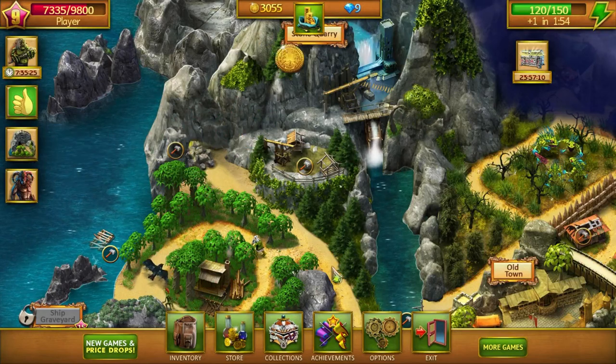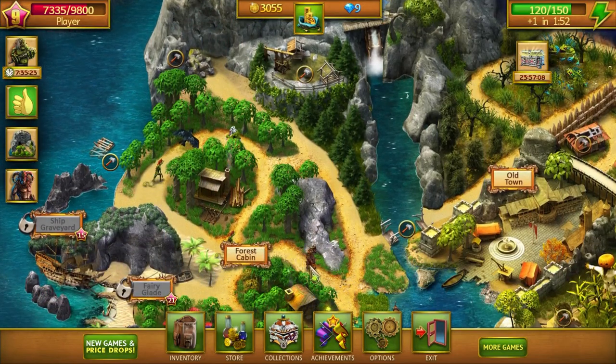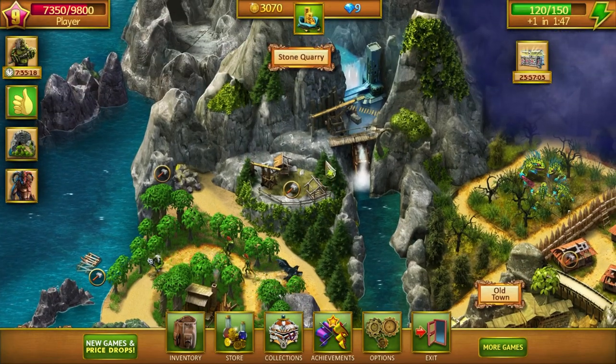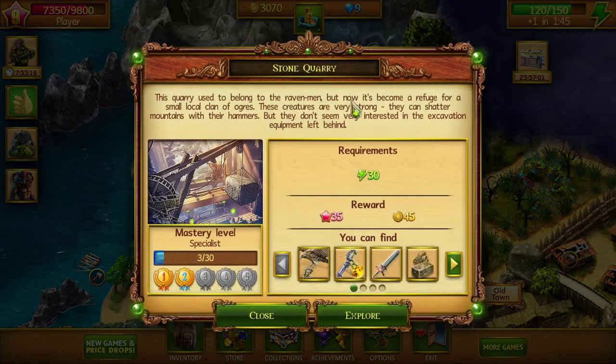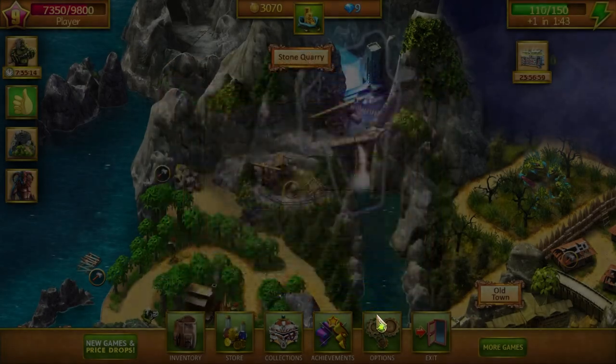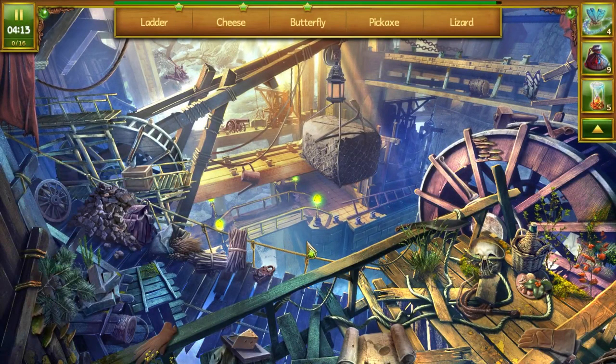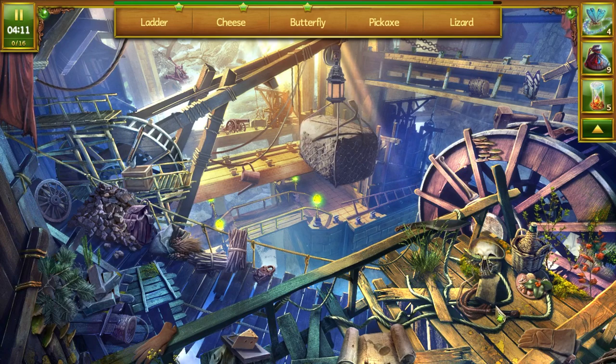Nice. We've got a flail and a sword. So then we've got to get one more. Let's explore here again. Ladder, cheese, butterfly, pickaxe, lizard. Oh, they moved everything!